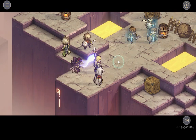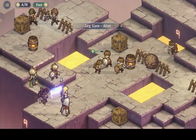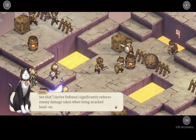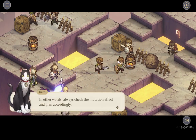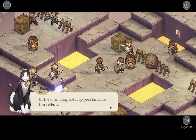Let's begin. Active defense significantly reduces the enemy's damage taken while being attacked head on. In other words, it would be foolish to recklessly attack the enemy's front — consider flanking the enemies instead. Always check the mutation effects and plan accordingly. Do the smart thing and adapt your tactics to these effects.